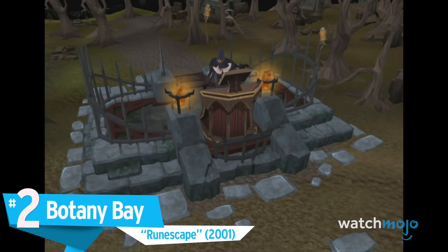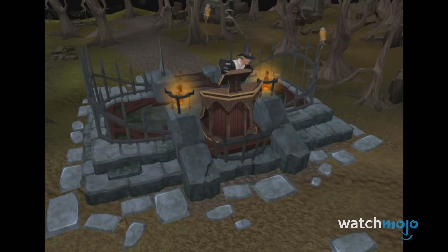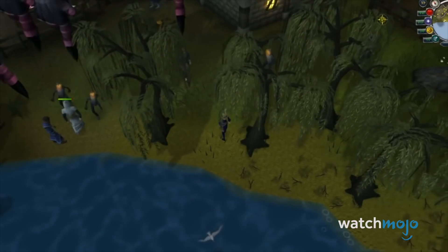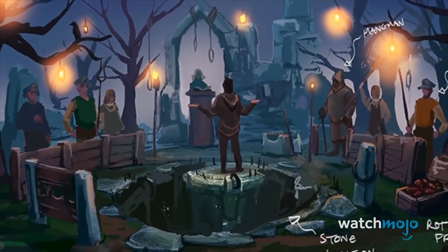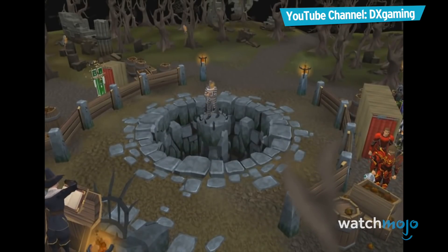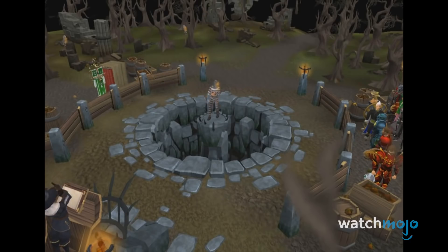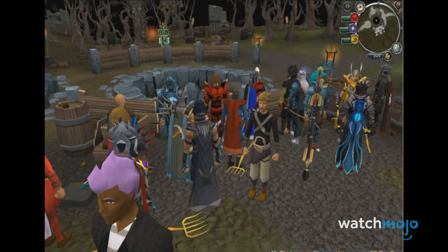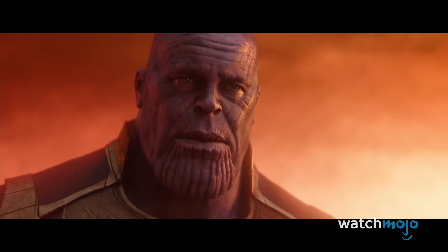Number 2: Botany Bay. RuneScape. There are many online games out there that will do anything they can to utterly humiliate cheaters. RuneScape players will certainly know this due to the existence of an island made specifically for cheaters: Botany Bay. A historic reference to the British prison colony that eventually became Australia, cheaters caught red-handed after two prior warnings will have their characters teleported to Botany Bay where their character will be put on trial. Cheaters can watch helplessly as their character is humiliated and brutally killed off before being permanently banned from the game. In moments like this, we can't help but think of a certain scene from Avengers: Infinity War — "What did it cost? Everything."